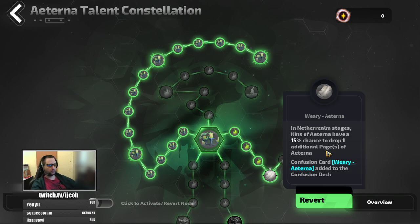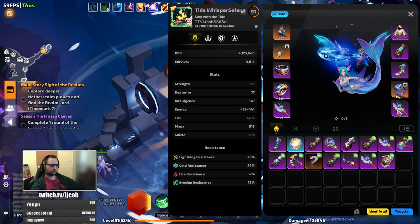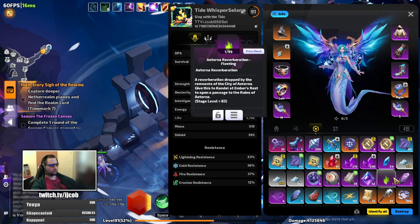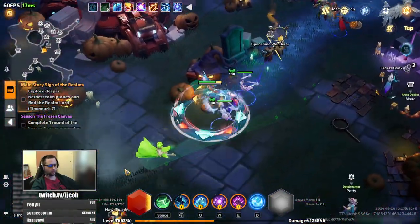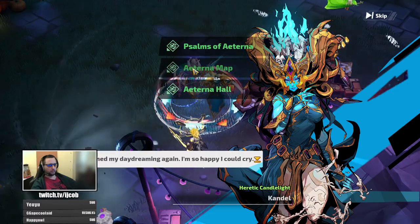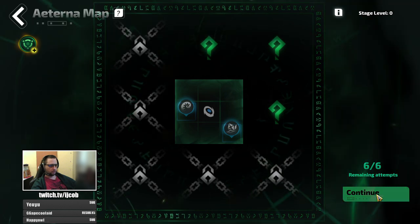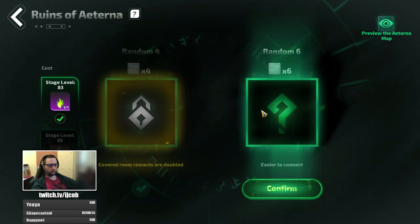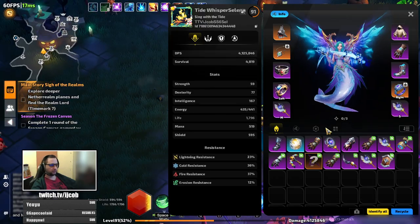Then you run maps until you get your 20 pages. Once you have Kin of Eterna in your map and you start killing them, you will start getting these flames. These flames are basically invitations for the Eterna mechanic. You go to this NPC here, click Eterna map, and you can use your flames to create a new Eterna map, which you then farm. Once you finish it, you have a high chance of receiving the pages.